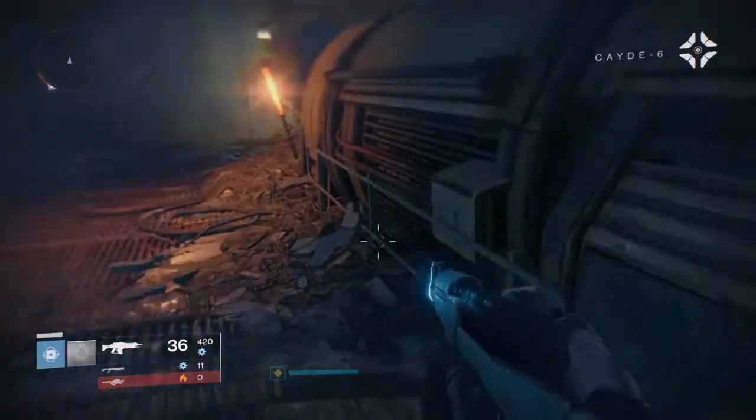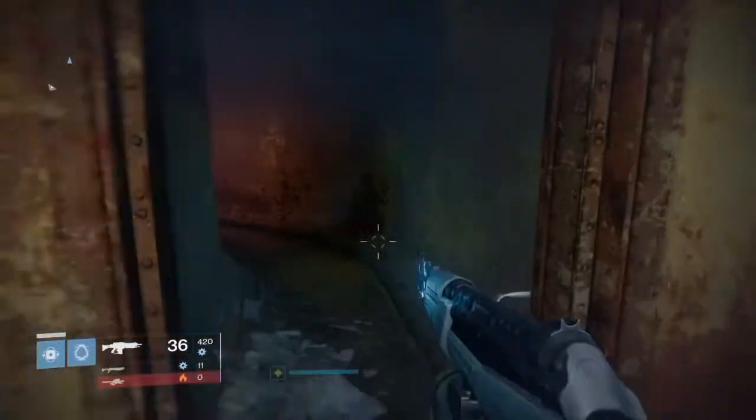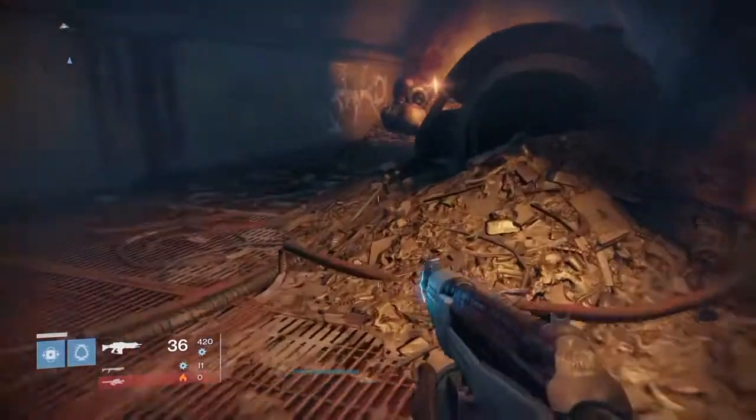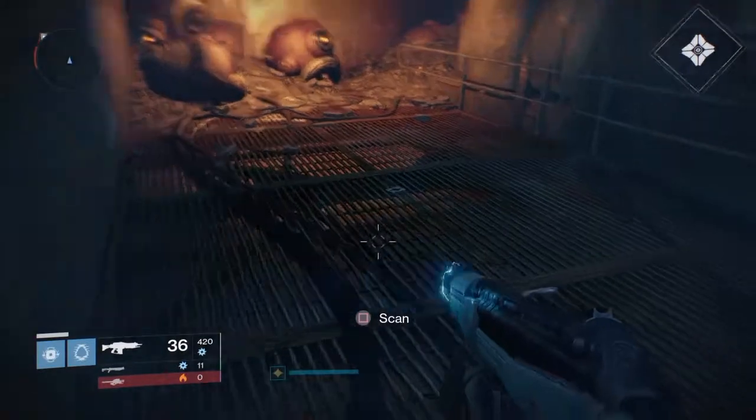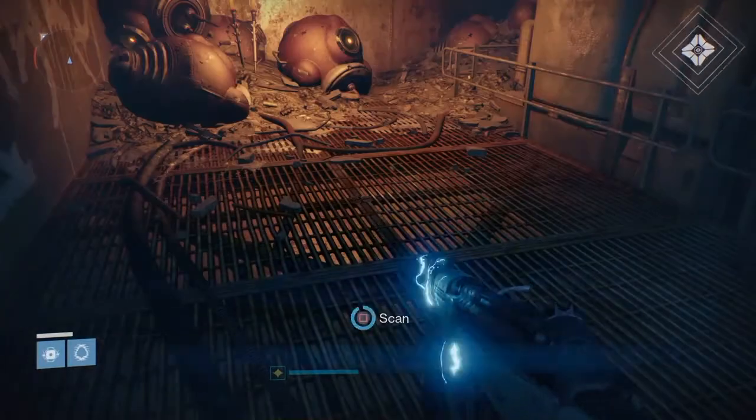When you get in this room, there will be just like a generator thing. But if you go into the room right in front of you, there should be a card that you can scan and your ghost sort of tells you what happens in here.